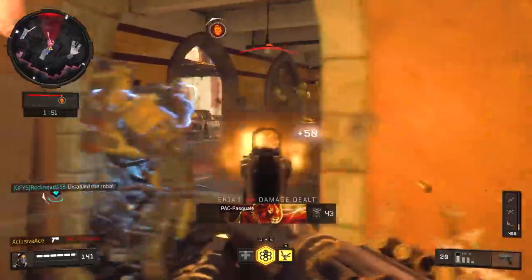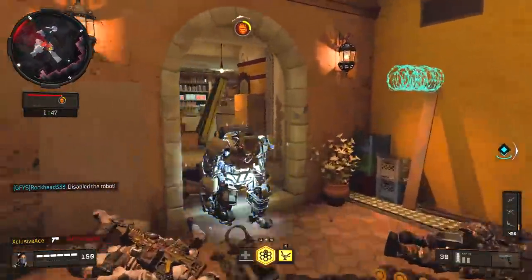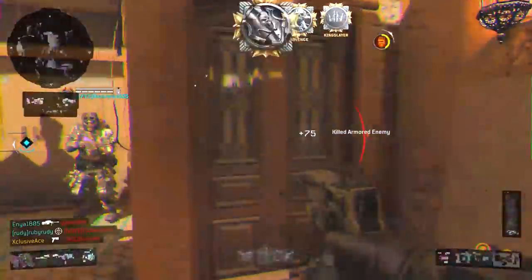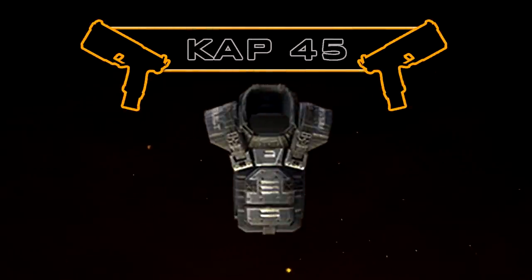Up close this has a pretty decent time to kill for a secondary, but once you stretch the range out it's not very good at all. When we add attachments like Rapid Fire or High Caliber, we can reduce our statistical minimum time to kill down to about 300 milliseconds up close and 530 milliseconds at longer ranges.